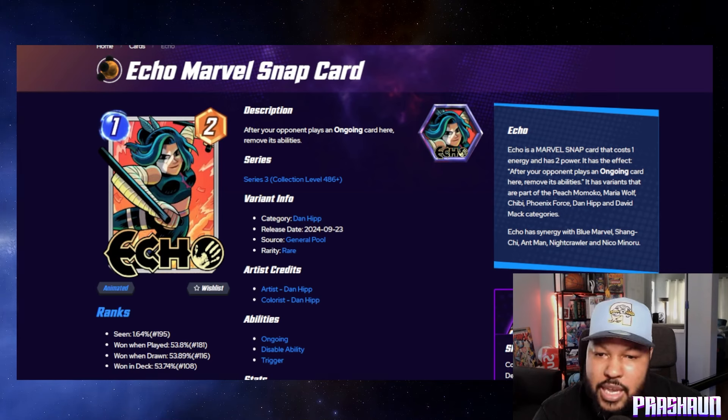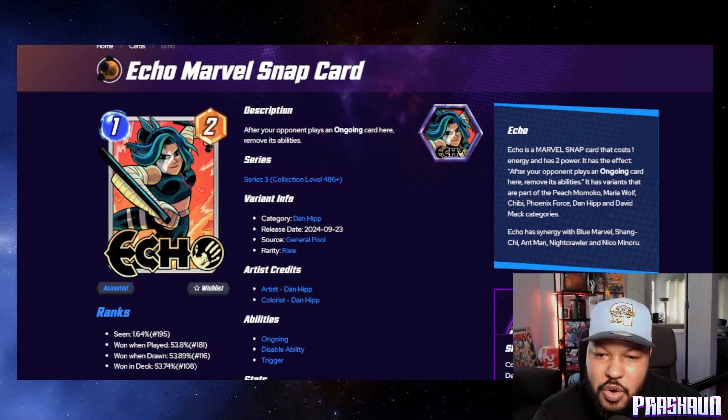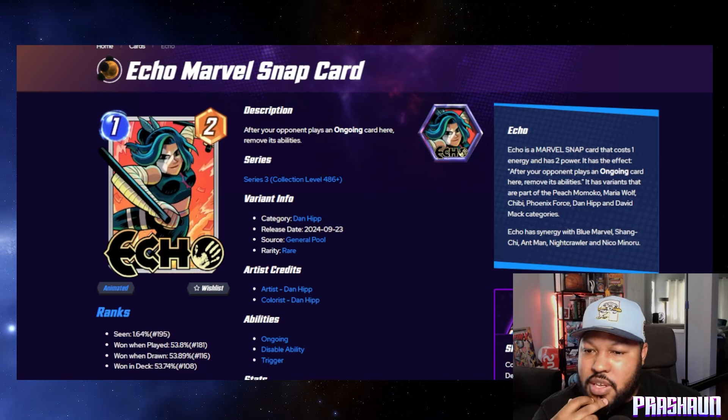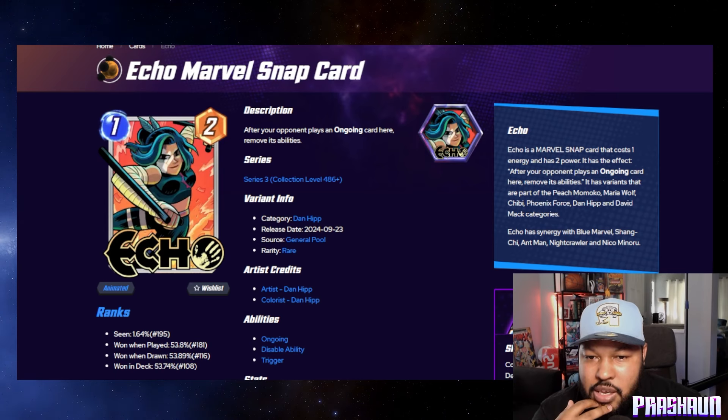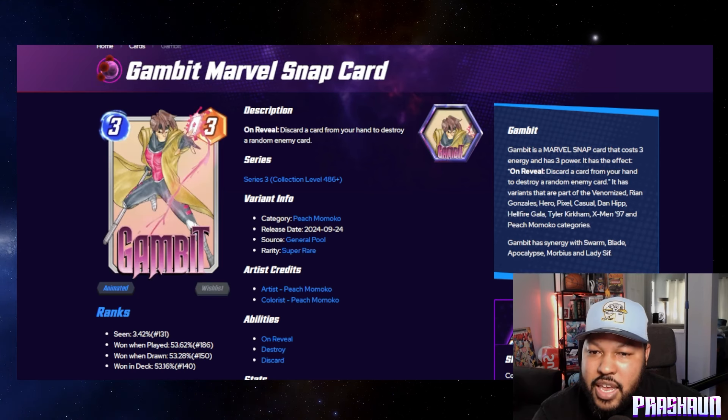Next we have Echo by Dan Hipp — general pool, so 700 gold. Echo's stock is rising a little bit, especially with all the ongoing stuff. I think it's cool that Echo is actually getting some play. There has to be another card that counters ongoing coming soon.